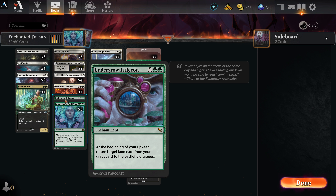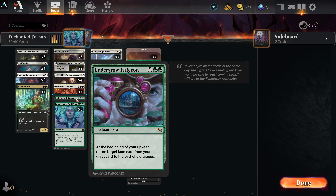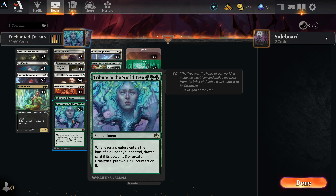Undergrowth Recon — two green, one other — enchantment. At the beginning of your upkeep, return target land card from your graveyard to the battlefield tapped. This is a flex spot if you wanted to replace it with something else. It works very well with Cabaretti Courtyard — it recycles your land over and over again each turn. Not the most powerful card, but I wanted an enchantment here. The permanent removal we already have is a lot, so we don't necessarily need more.